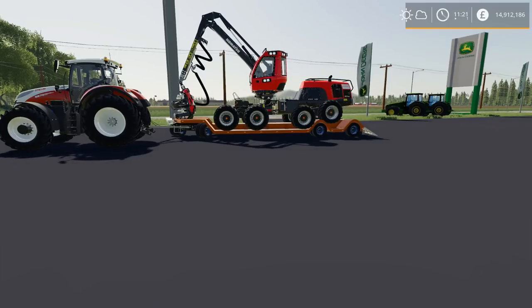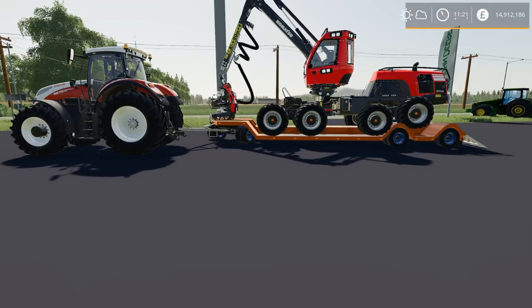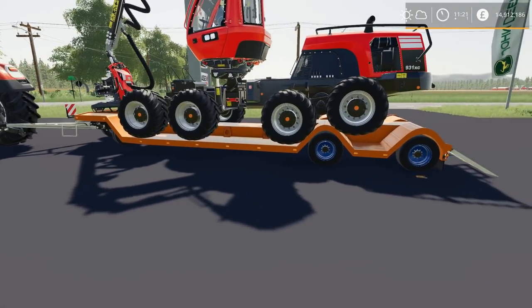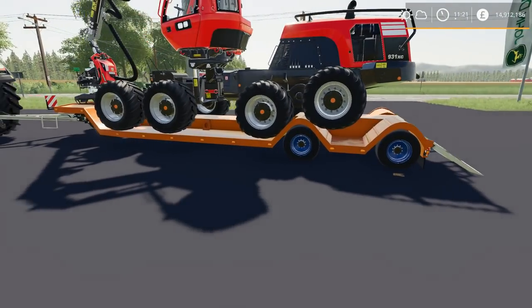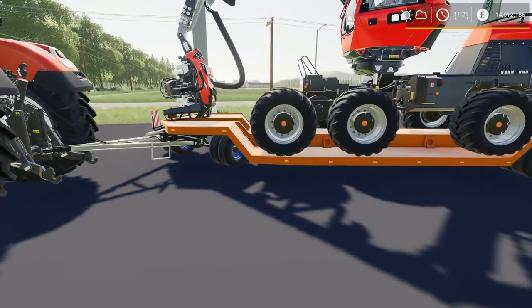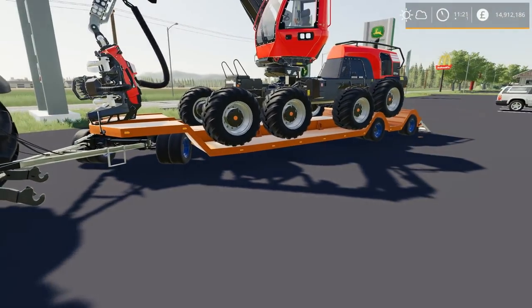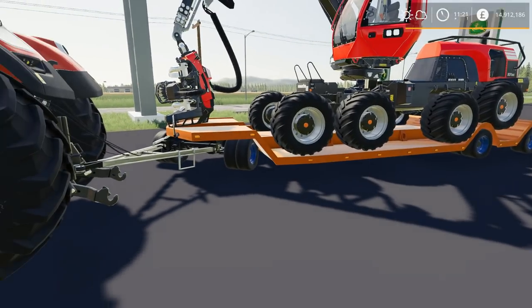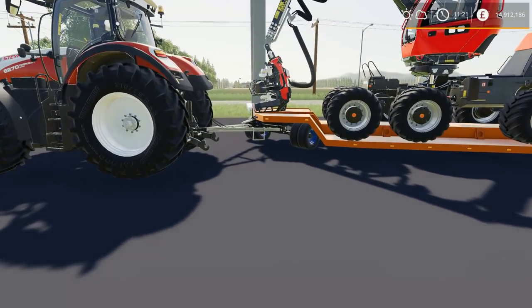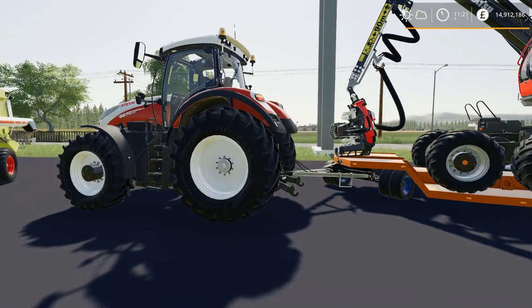The next two mods we're talking about are available for PC only. Number one, we have the HJM Special Low Loader, the TL38. This is different — I don't think I've seen anything quite like this. It's designed for forestry equipment, kind of like the Komatsu we have on here right now. You can see it's got these wheel humps, you can load things on it and it almost secures them in place, which is kind of handy. One problem I have with it is that it is a pin hitch, so not many of the trucks — especially the in-game trucks — have pin hitches on them, so you'll have to use a semi-style truck or something smaller, or a tractor like I have here.